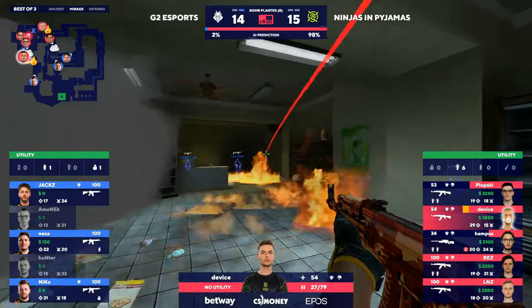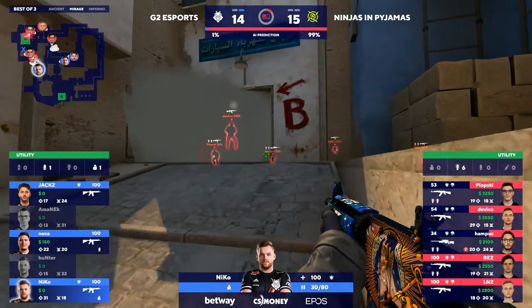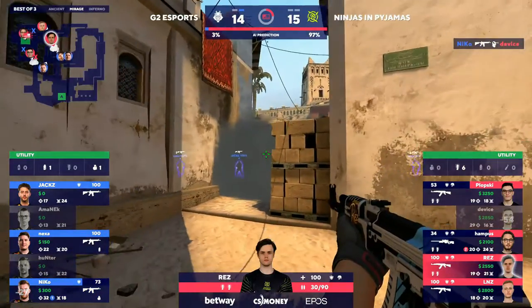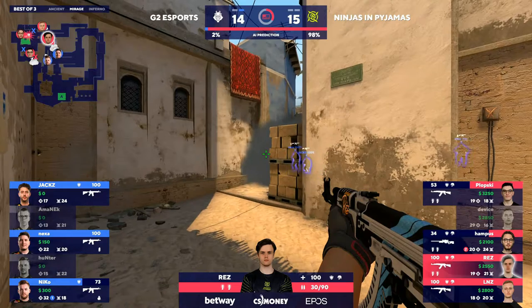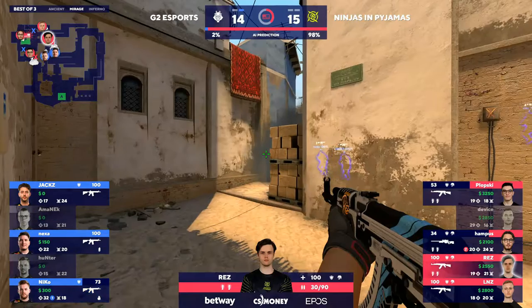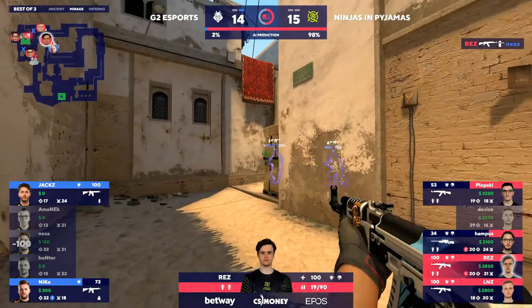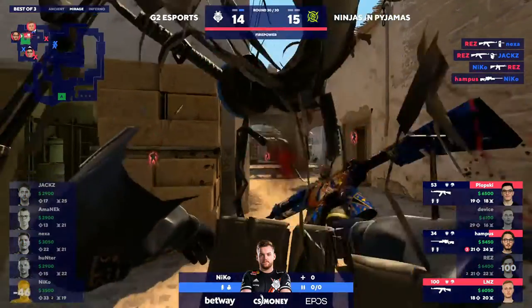I don't know — you would need a mistake from NIP to actually win this round. Three-on-five if you're G2, but obviously they're going to be going for it. It is the 30th round — Device goes down. Niko able to pick up his 32nd kill in regulation, which in itself is just really crazy to think about. Rez though holding the corner — that bomb was already ticked quite far. Shooting him for the box — Jacks is next, and Rez nearly getting the triplet.